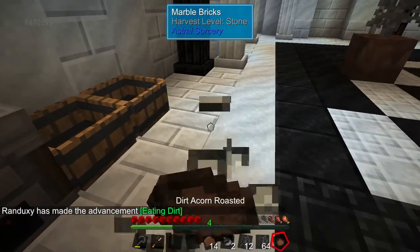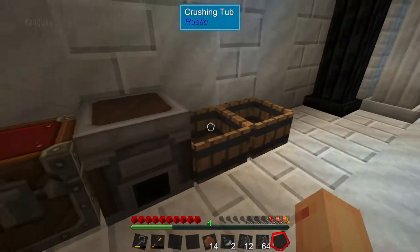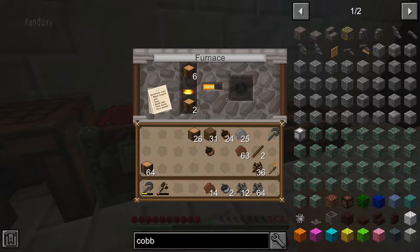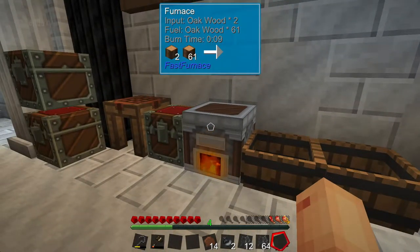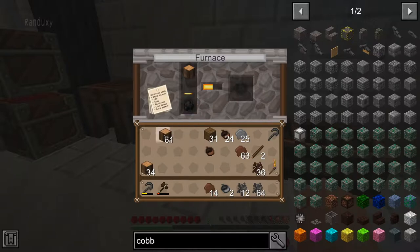We're going to get two acorns out of that and then we can eat this. I probably should look into farming food — what else can we eat that grows? Probably growing food is going to be the answer. Let's get charcoal going — hopefully charcoal's a thing here. I guess I just pulled it out too early. So let's put that in there and get a bunch of charcoal going here, just so we have fuel.